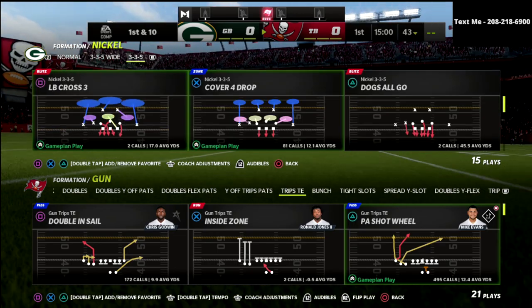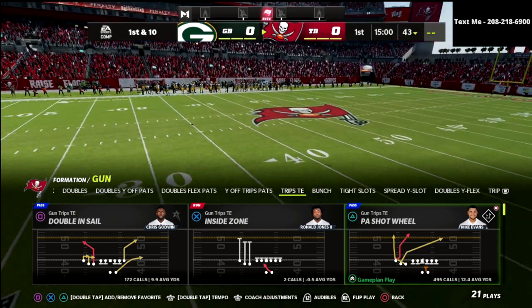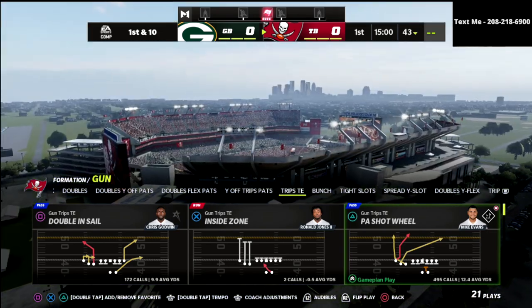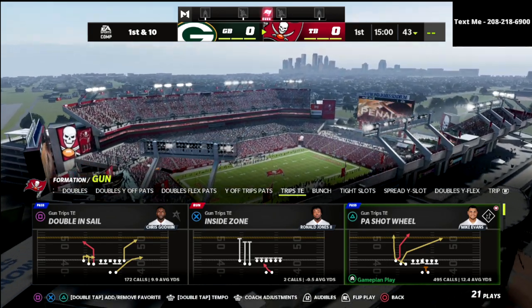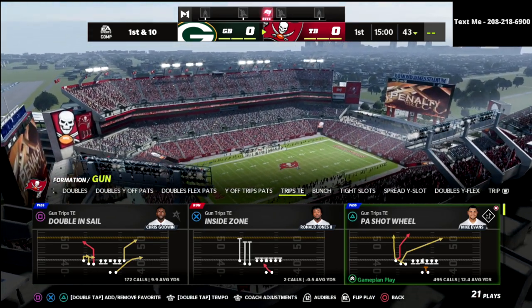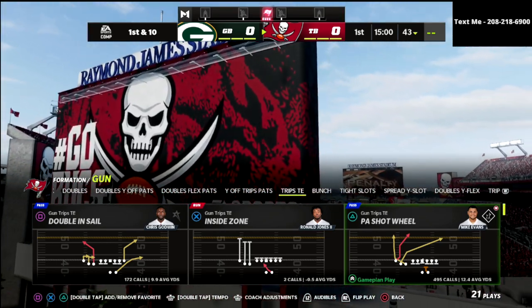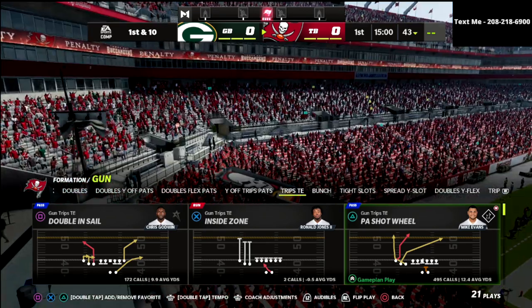What I want to do right now is show you how you can use any play with the wheel, but it is best, in my opinion, to do this out of Trips Side In because of the play PA Shot Wheel. I'm going to show you a cool little setup that you can use. It's great for the blitz also if they're running cover 2 style blitzes, but it's really good for this type of situation. The play is PA Shot Wheel out of Trips Side In — that's what we're going to show you today.